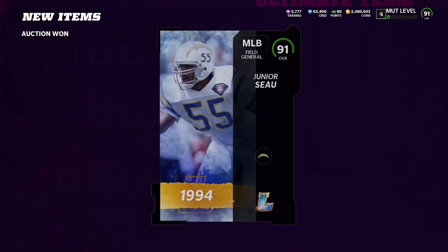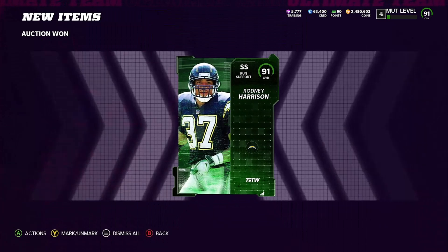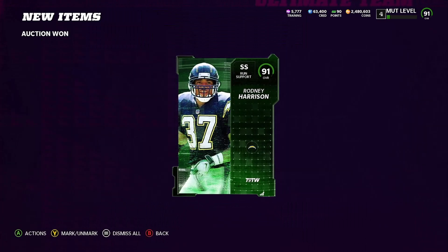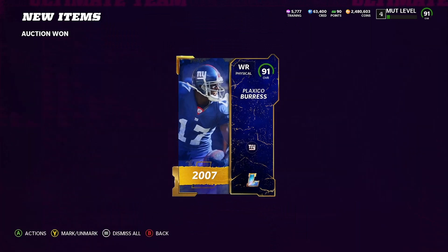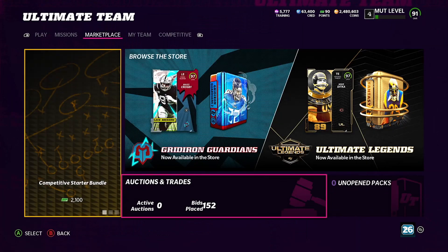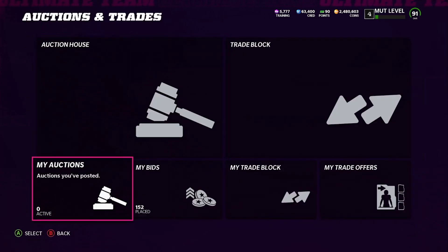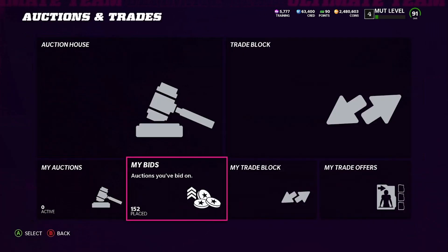What I'm doing right now is sniping 91s for 25 down to about 18K. So if I see it at 18, 19, 20 — that's an automatic buy. Think about that price: a 91 for 18,000 or 19,000 coins — that's just craziness. I don't go over 25,000. So if you snipe them all under 20,000, you're spending under 60K to make that set. If you snipe them all at 25,000, you're spending 75K coins.